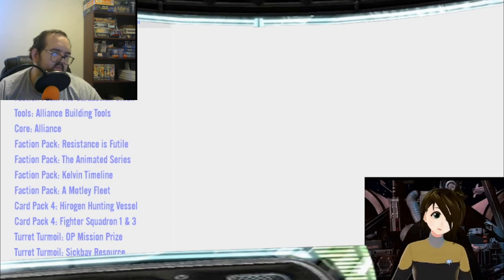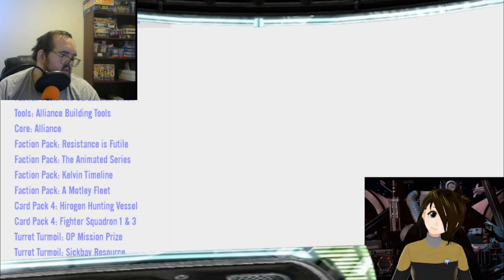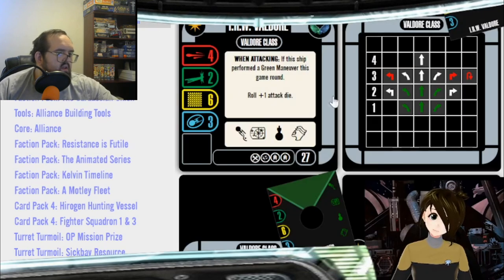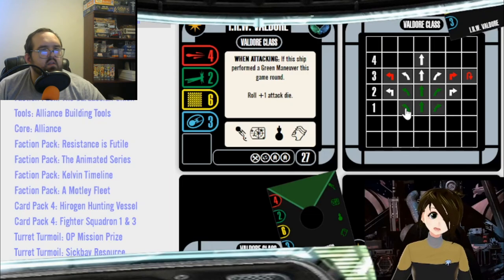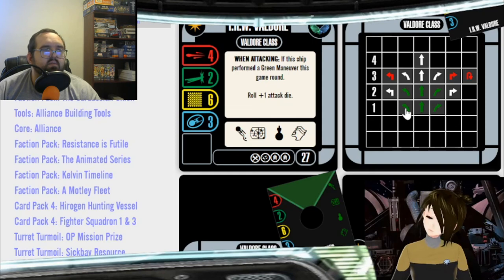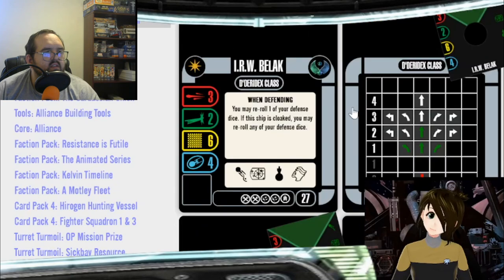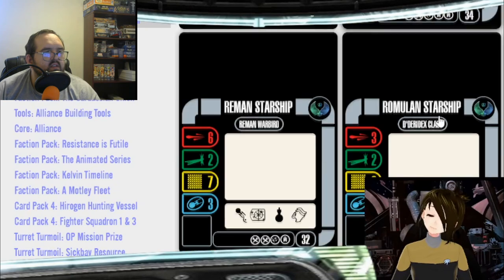If you can steal their tech or disable their tech — Borg cards, Mirror Universe cards like Jennifer — if you can kill the tech their whole ships rely on, their ships become more vulnerable. Also: give them auxiliary power tokens. Ferengi torpedoes, anything to give auxiliary power tokens to Romulan ships really hurts them, because then they can't cloak. That's basically it — make sure they can't cloak.